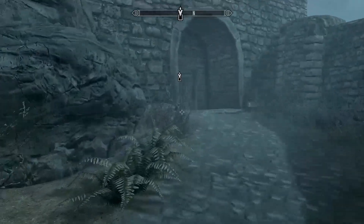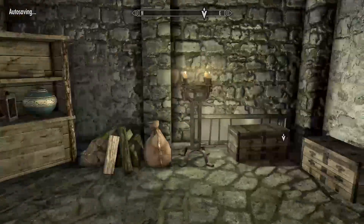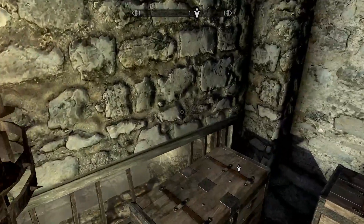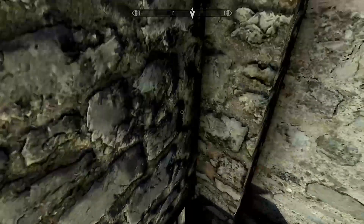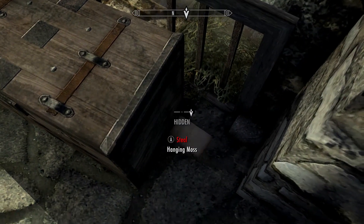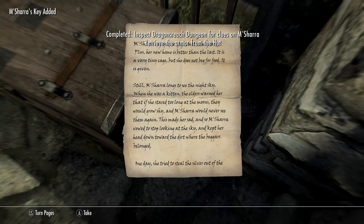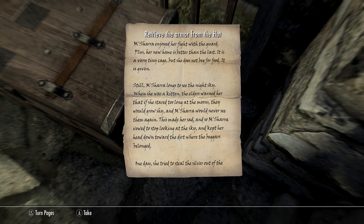Here's your little prison underneath it all. Come on in and look to your right — there's a marker. It's easier if you hop up and squat down. Read her note, and it says retrieve the armor from the hut.